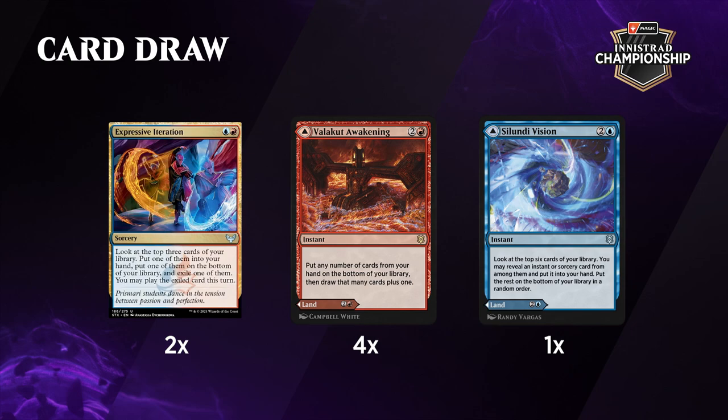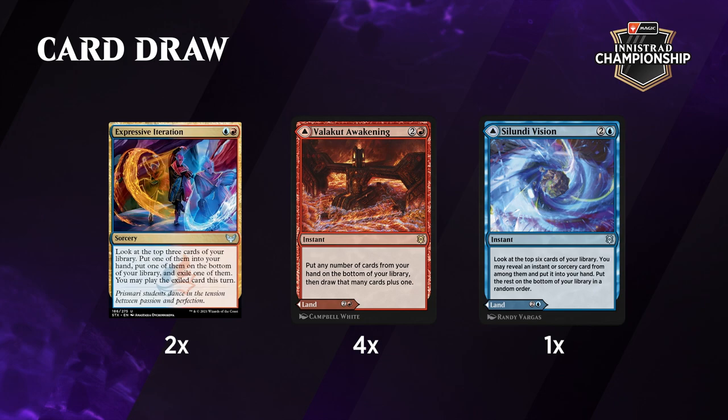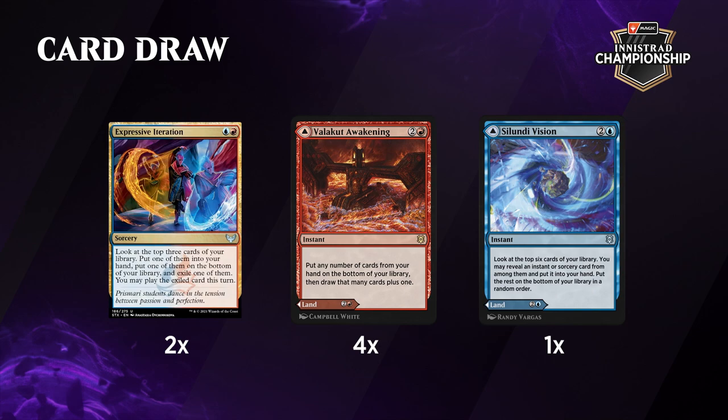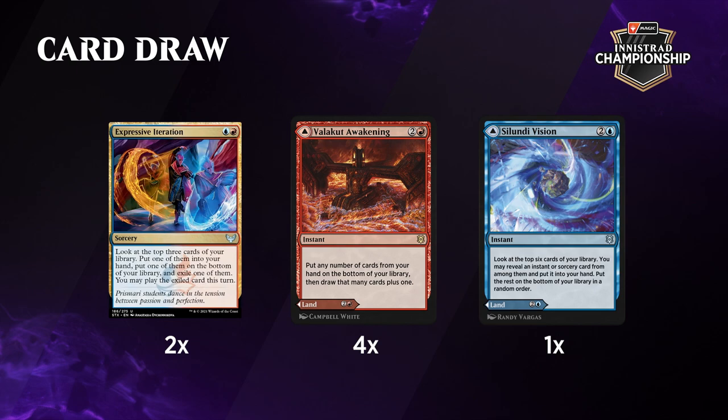Like any combo deck, you do need some card draw. Let's take a look at those — Expressive Iteration, which we've seen before, but four copies of Valakut Awakening. Tell me about this one. A big challenge with this deck is getting rid of the combo creatures when you draw them, because you don't actually want to play them if you don't have the other part on the battlefield. That's where Valakut Awakening comes in, as well as Fire Prophecy — these two cards help you put the creatures you draw on the bottom of your deck. So that's why we play so many copies of these effects.